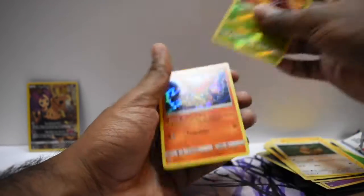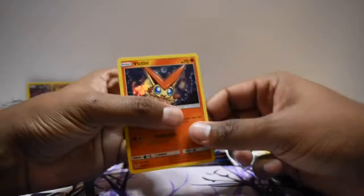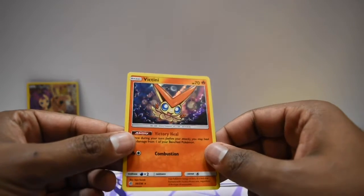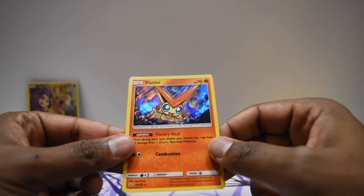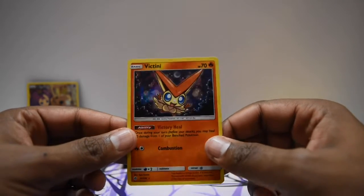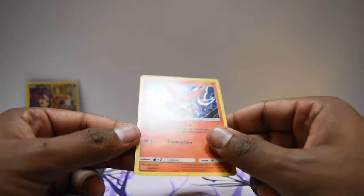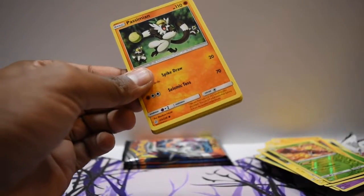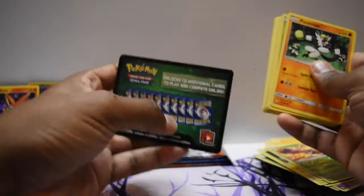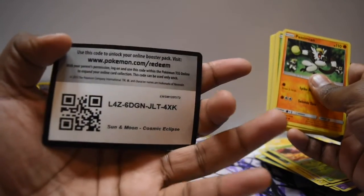We just got the rare — and ooh, okay, that Victini is pretty cute! Hello cutie! Oh my goodness, look at that — that's a really dope holo pattern. My goodness. Okay, it's not a pull but I'll throw it back there — I really like that card.